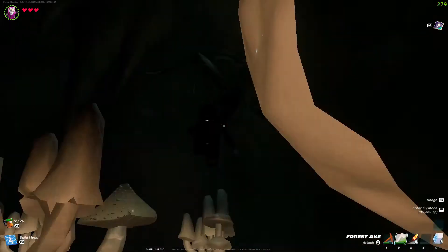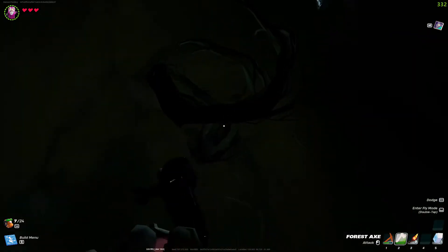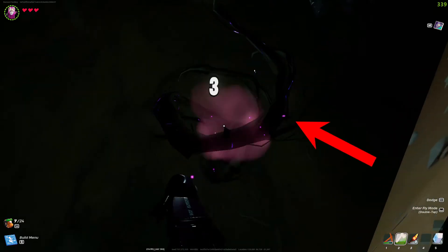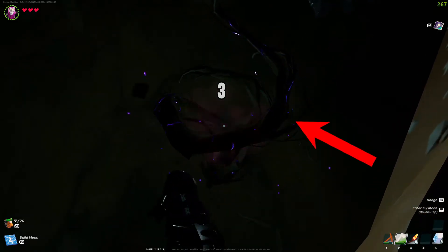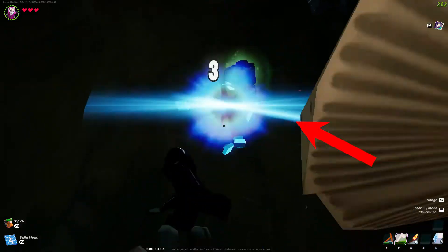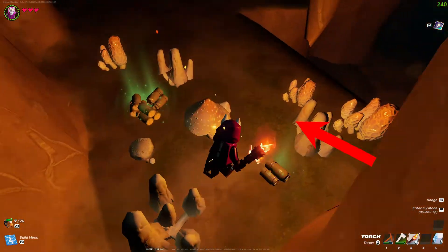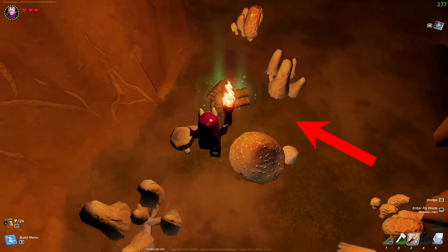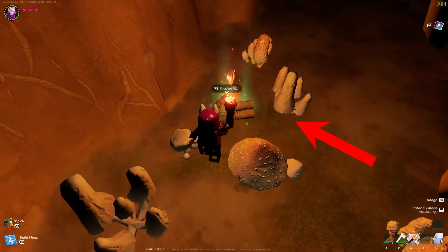Once you've found the wood branch, whip out your uncommon pickaxe and hit it. After you've successfully cleared the wood branch, you will get your knot root item, just like this.